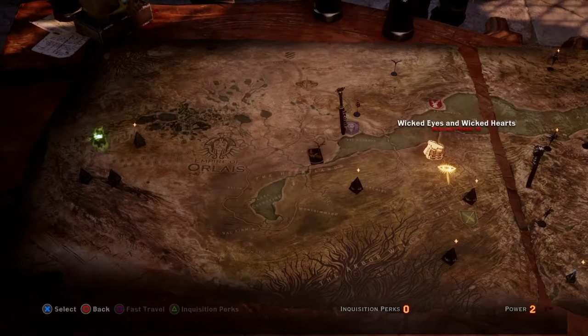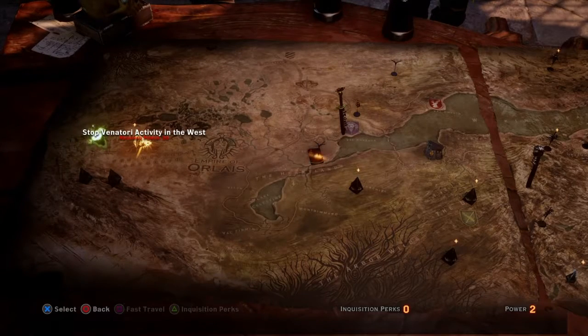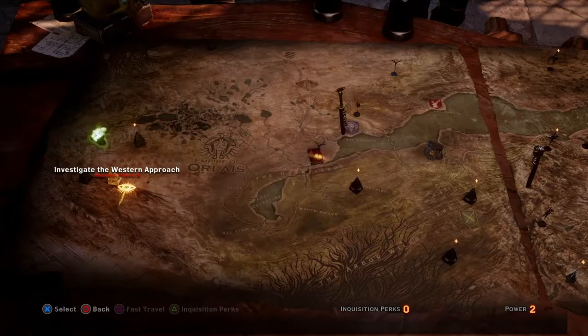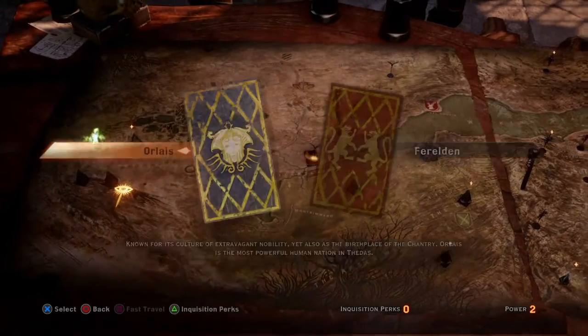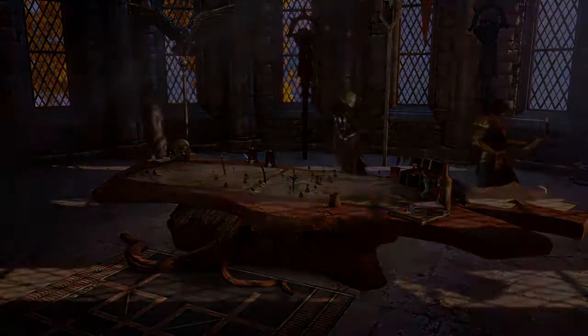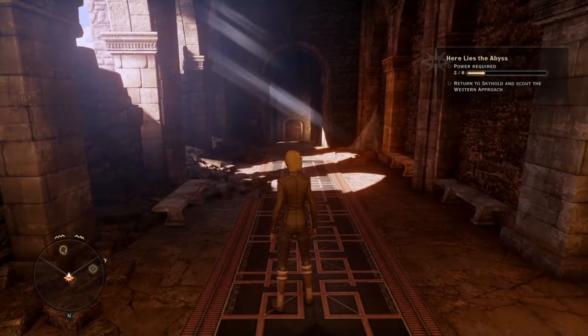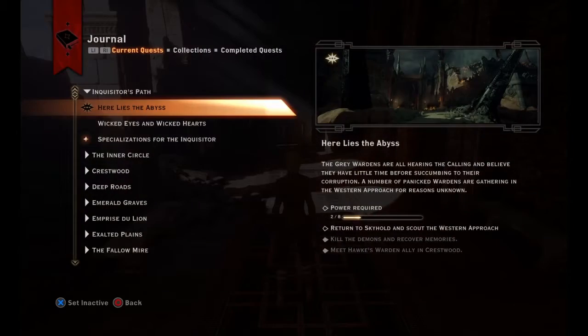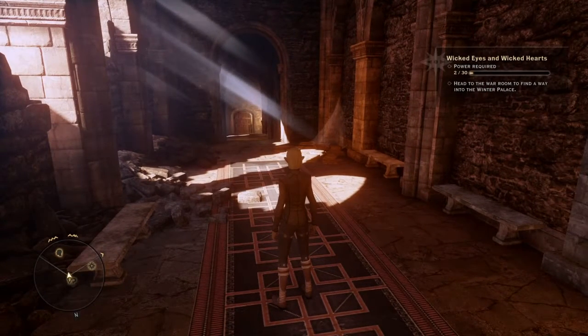Wicked... Hearts... Secrets... Activity in the West... A Western Approach... Investigate the Western Approach — need eight power. I only have... oh boy. I only have two power. I need eight power — alright. Let's see what we need for this — we need thirty power. Oof.